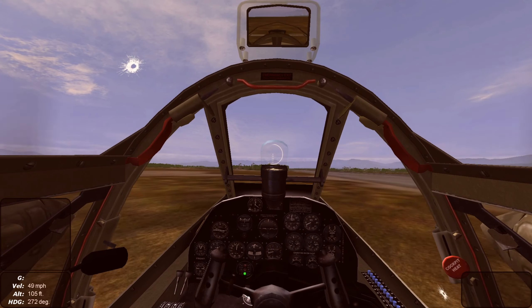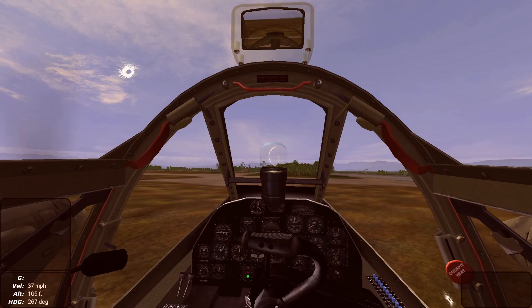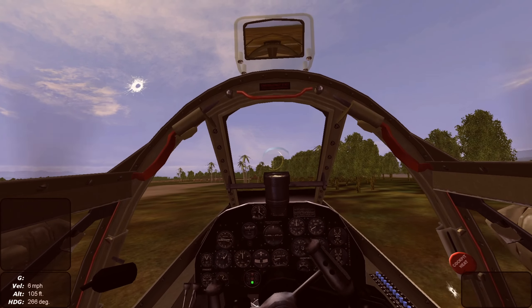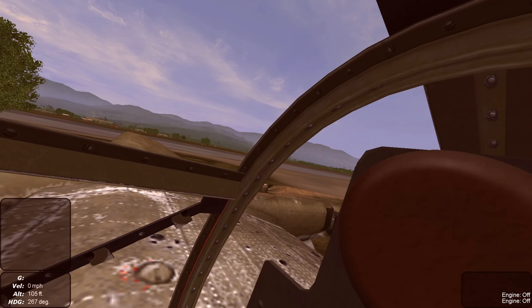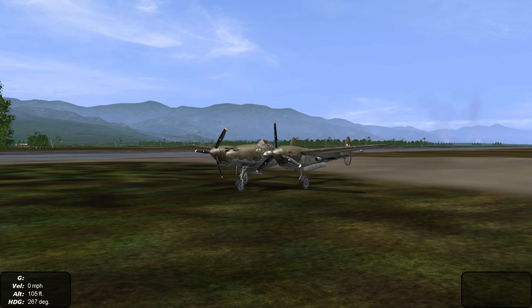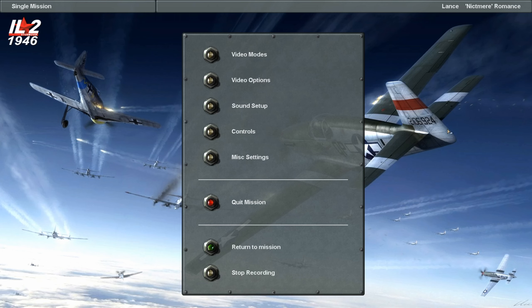Full flaps down and we've got touchdown. We're drifting off slightly to the left of the runway. We're going to gear down, but our brakes go out. We're pushing down as hard as we can — just stomping on that pedal — and we shut down just before running into some trees. That was close. There's our damaged ride that got us home.